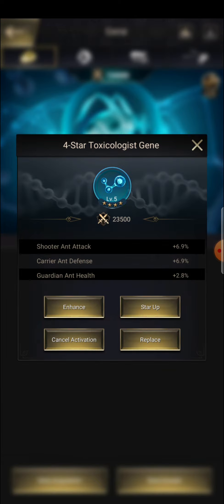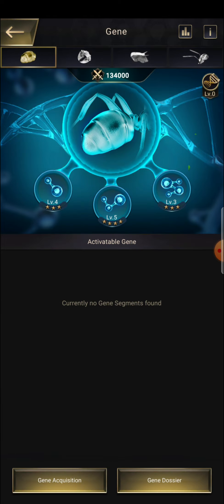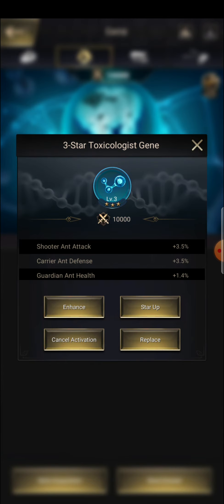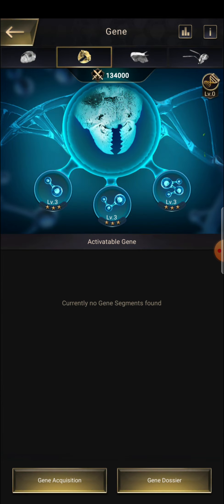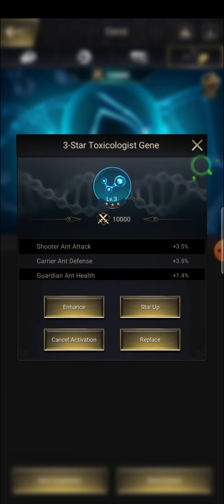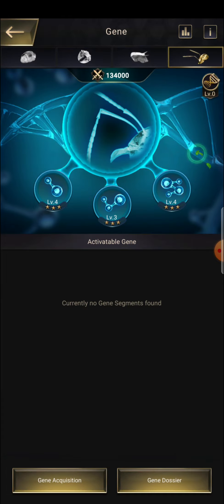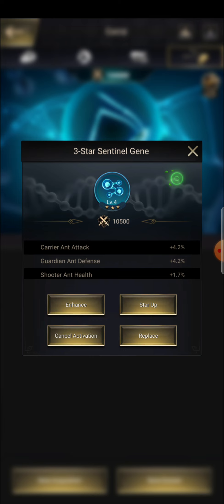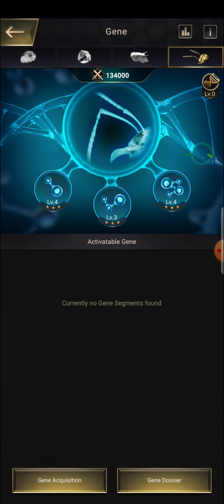As we move right in the gene system the attribute changes, but again the same thing — the second attribute of all the genes is the same. Here you can see carrier and defense, here also carrier and defense, and there also carrier and defense. Same on the last section of the gene too — shooter and health, or guardian and defense. Same thing, no difference for all four kinds of genes.